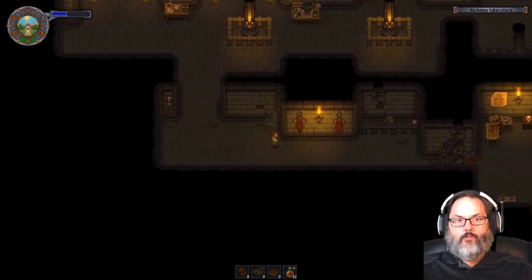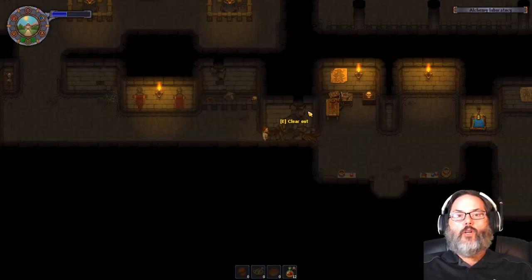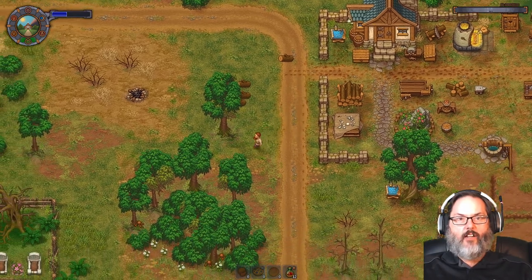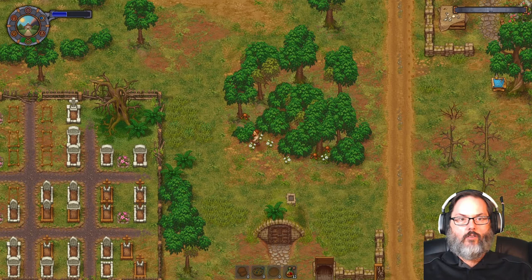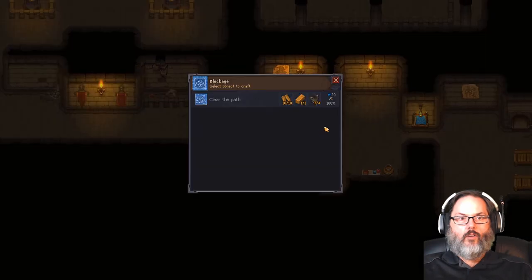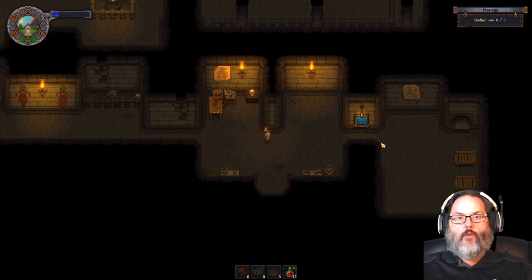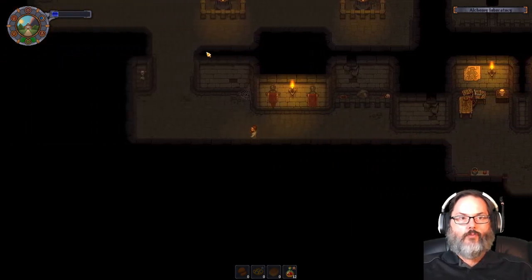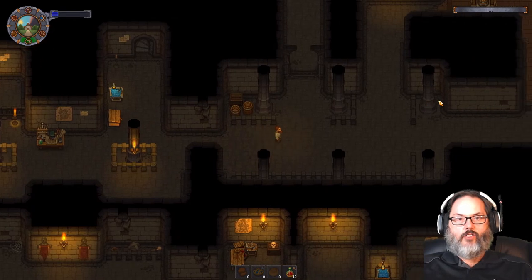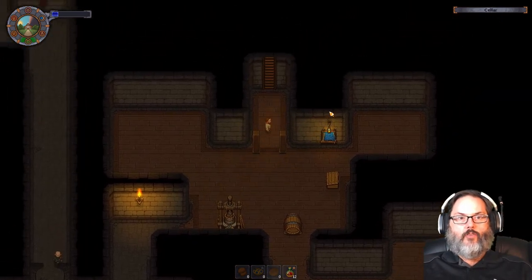One more — this will open our pathway into the morgue, so that'll be good. I need three more simple iron parts. I had them stored outside, so let's wander over to the morgue. We can clear this out. Now we can go from the morgue to the church, to our house, and to the village all within one area — we finally got that opened up.